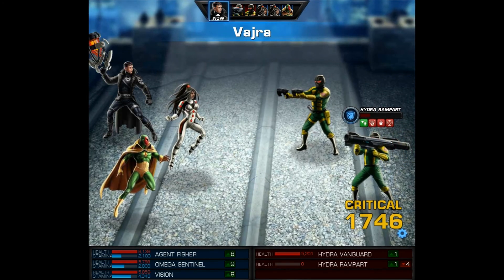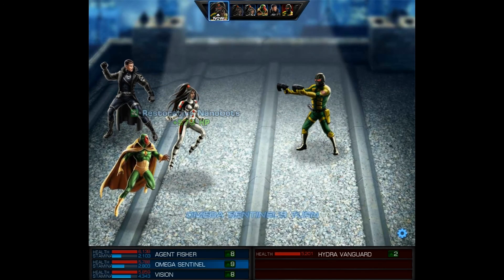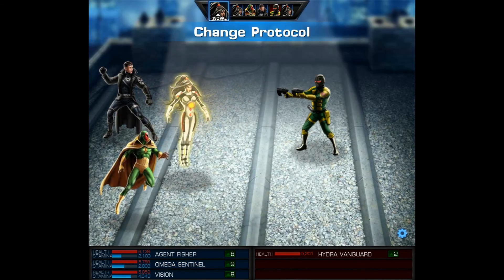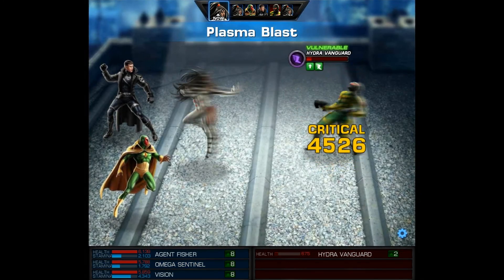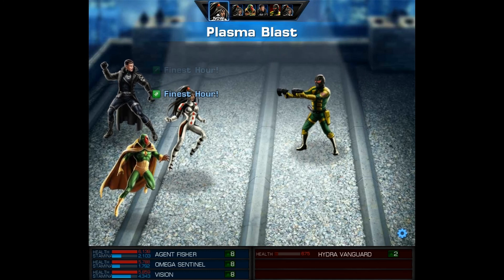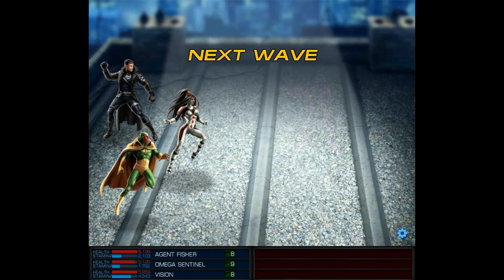I'm definitely a fan of Omega Sentinel, and if you didn't get her yet, just keep opening the 10x option on the lockboxes. Usually what I like to do is save up at least 30 so that I can open three 10x options, because usually when I open just one 10x I'll get a duplicate. But when I open three, the second or third one will often have a new cover. So go ahead and try that out — hopefully you unlock her, and I wish you all the best luck.